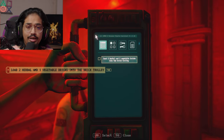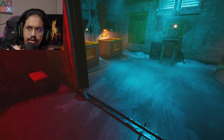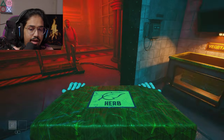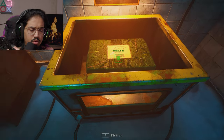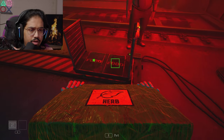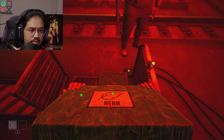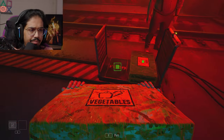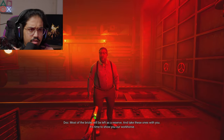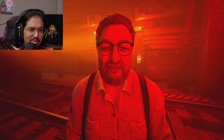Load two herbal and one vegetable bricks into the brick trolley. I have to pick it up by hand — do I pick up two? No, one at a time. Two herbal and one vegetable — that's right. Most of the bricks will be left as a reserve; take these ones with you. It's time to show you our workhorse.